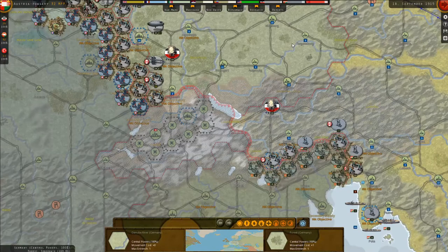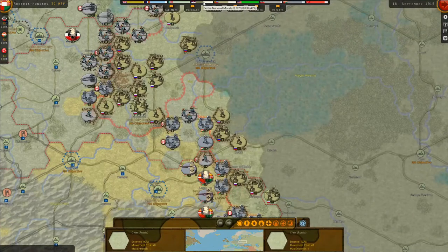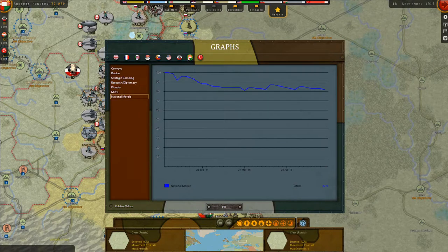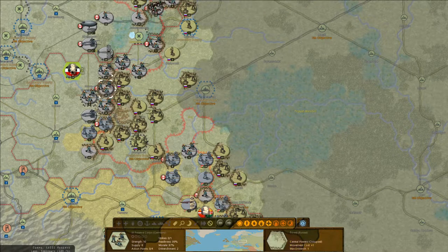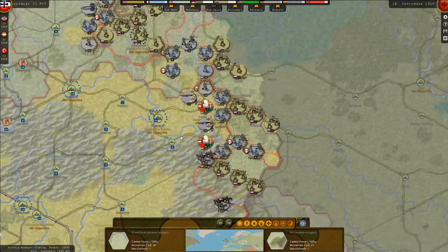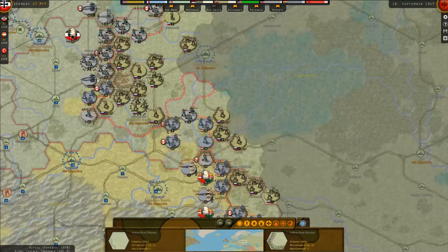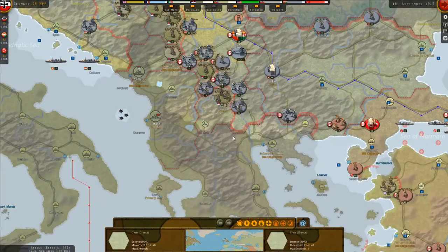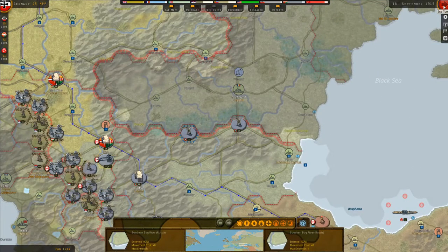We need two levels of armored warfare before we get tanks, so let's start ticking on that since it takes a while. We put one chit into Switzerland diplomacy - I want to start nudging them closer so when we're more confident Russia is going to fall, we can invest more. Let's check the reports - Russia's national morale took a huge hit from Warsaw, they're below 60%. Serbia is also in the toilet. This is really good.